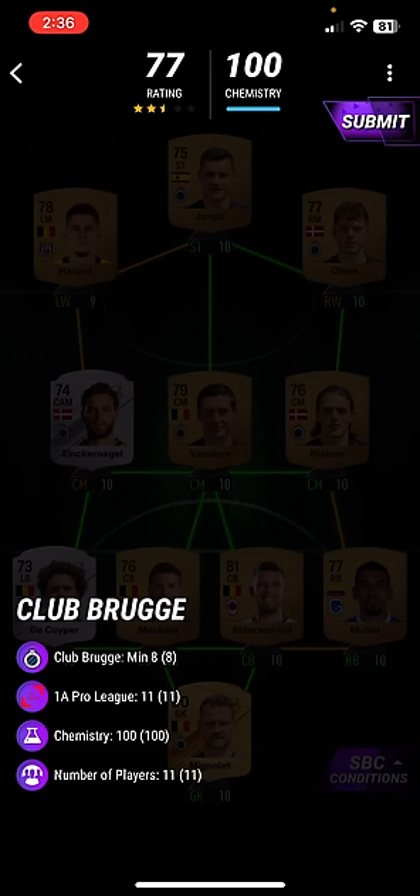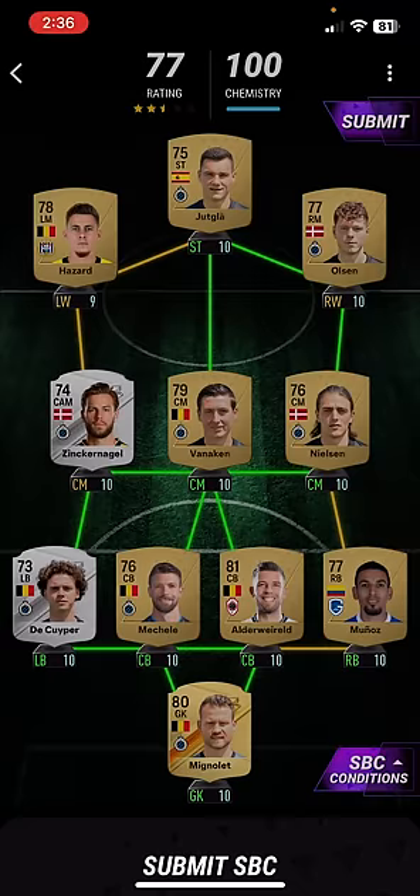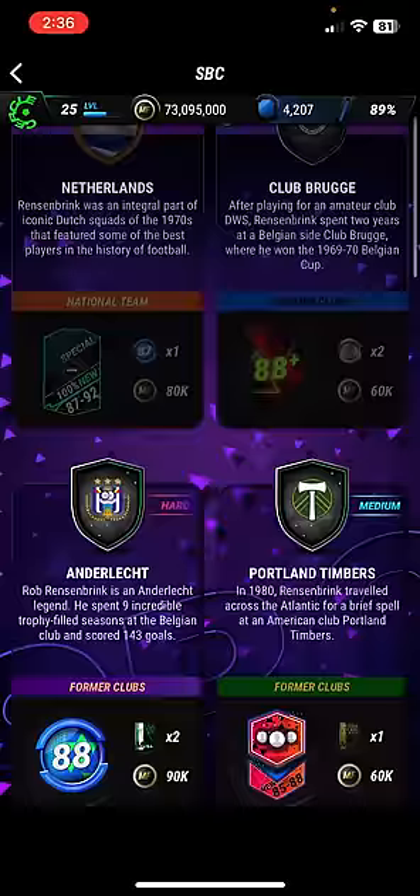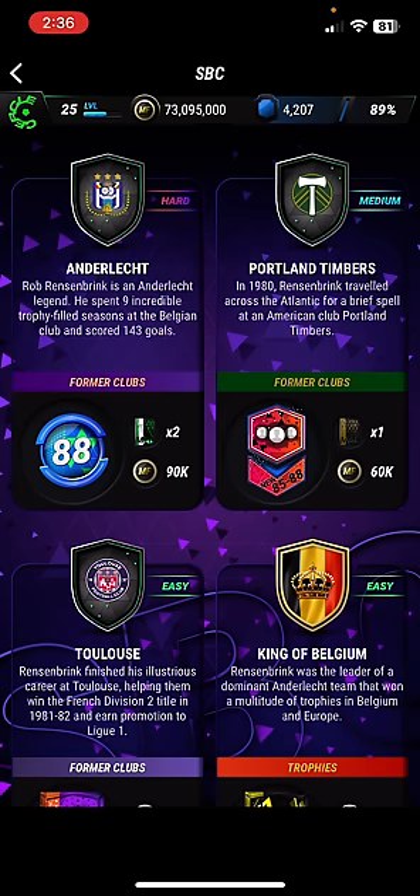Next one is Club Brugge. In this, you need 8 Club Brugge players and 11 players from the 1A Pro League. That one was pretty simple. In this, you get an 88 OP special card and 2 silver bronze tokens.